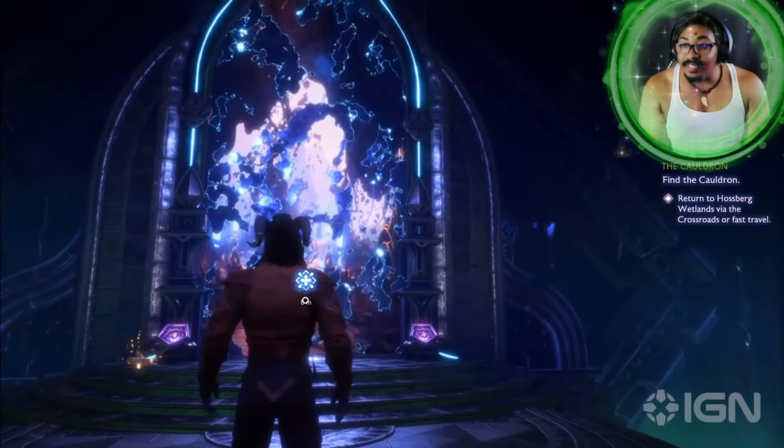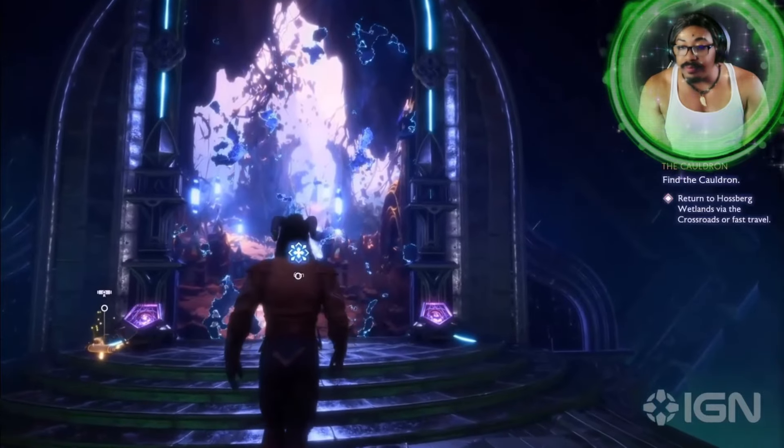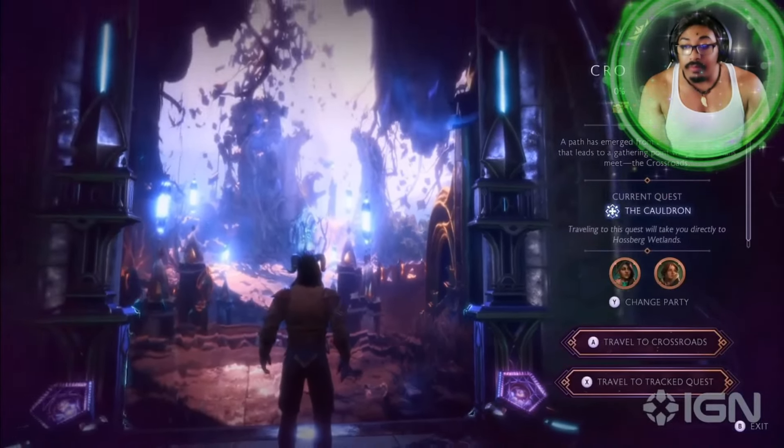And this Eluvian, Davir Avas, is the central focus point of the Lighthouse. This is going to take us to Solas' pocket area of the Crossroads, and it might look a little bit different from what you've seen in Trespasser. Can you tell us a little bit about the role that the Crossroads plays in the structure and the gameplay?